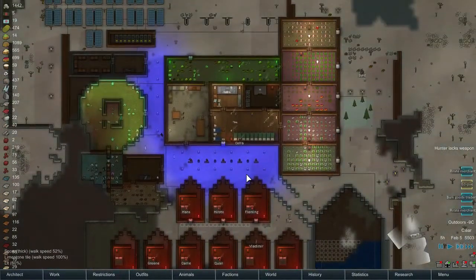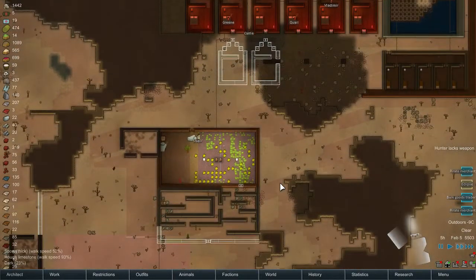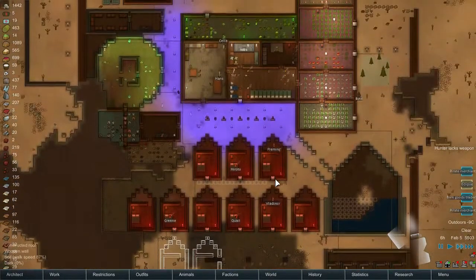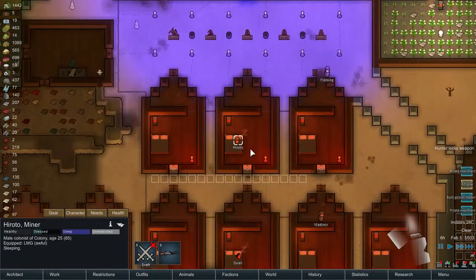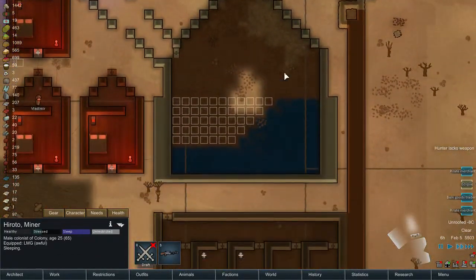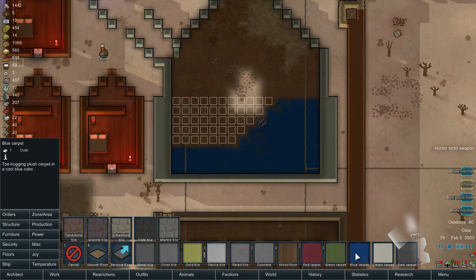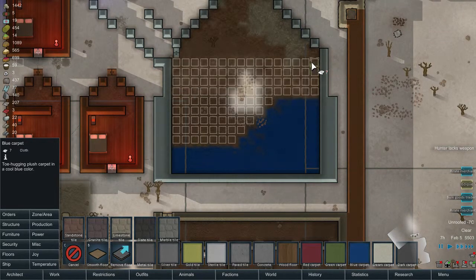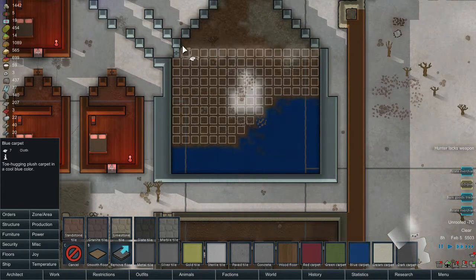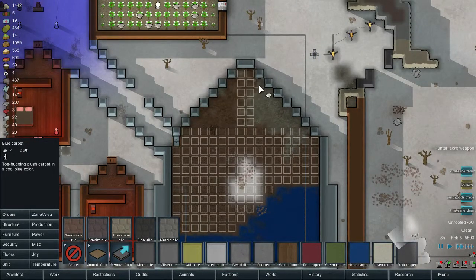Also, what I want to do right now — I got Hiroto. What's Hiroto doing? He's sleeping right now. He needs to finish this off. Let me complete the flooring. They need to put carpets over here as soon as possible.